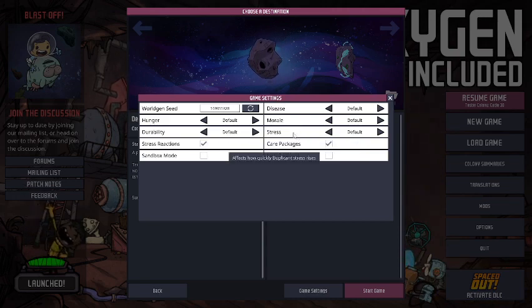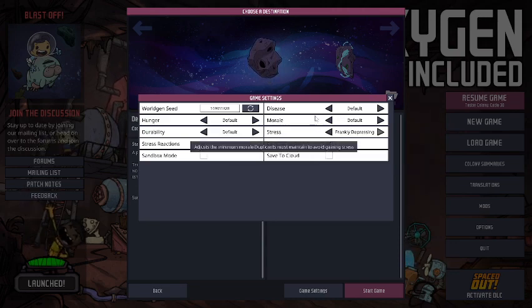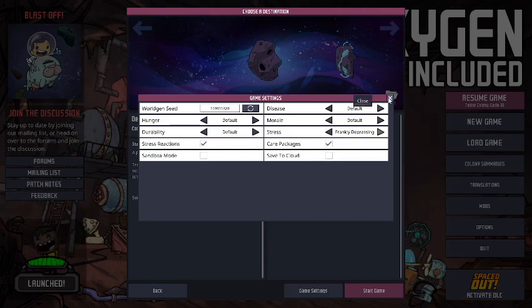The stress setting also affects how often duplicants get stressed out. At Cloud Nine, duplicants get a minus 20% to their stress each cycle, which gives them quite a buffer to do all kinds of things before accumulating any stress. On max stress, they get a plus 20% stress each cycle, meaning you have to find ways to relieve it — usually by balancing it with high morale, keeping skills low enough, or doing something like putting up a nature reserve.